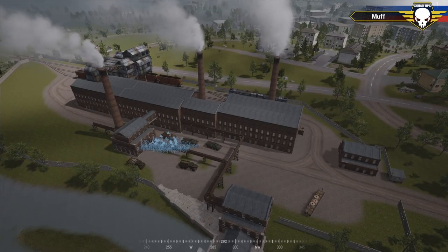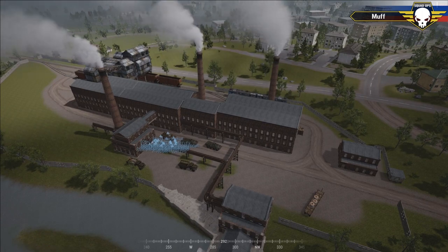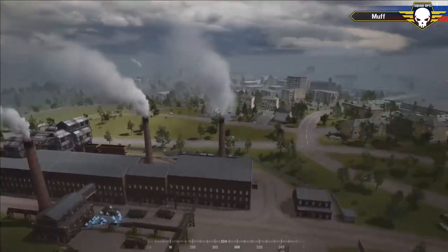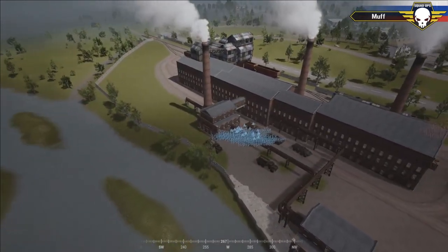All right everybody, we're live again, welcome back to Squad Ops. My name's Muff, I'm here with CMYK Matter. We're going live on Narva - look at this map, it's huge. We're going to show you all of it, it's great, there's a castle and everything.